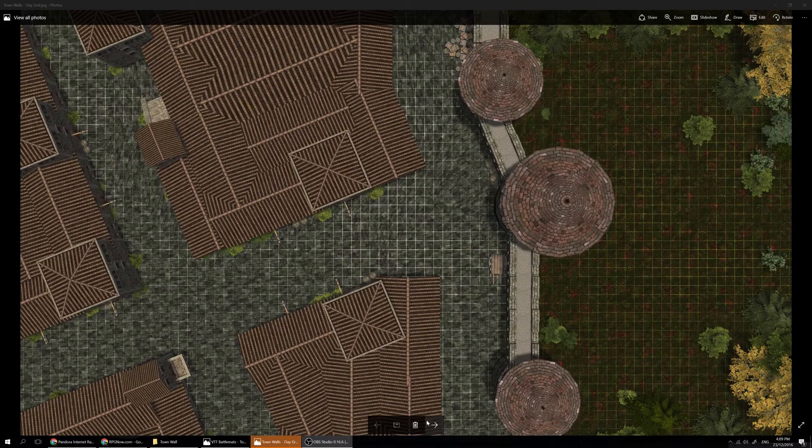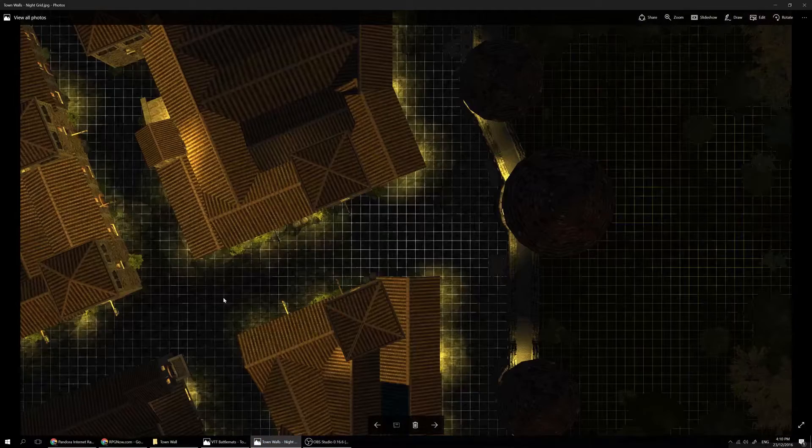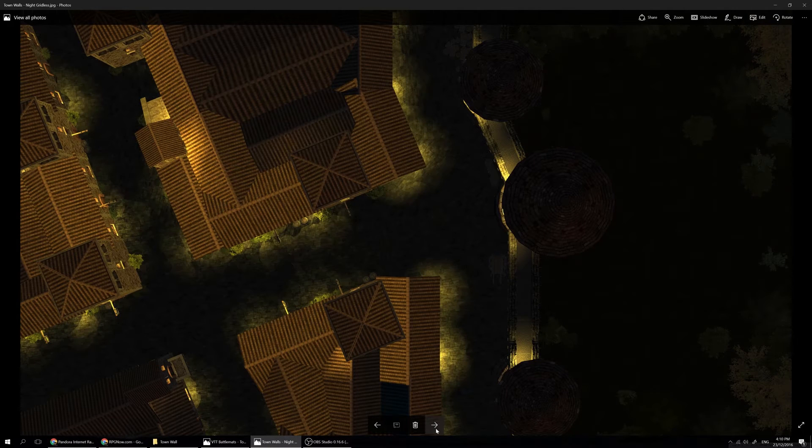If you want to get your players used to the town first — let them see it, invest them in it — then when the town gets attacked it has maximum impact. This is the gridded basic map. There are plenty of buildings, streets, avenues, and space between the town and the wall. This is the gridless version, and there's also a night map, both with and without a grid.